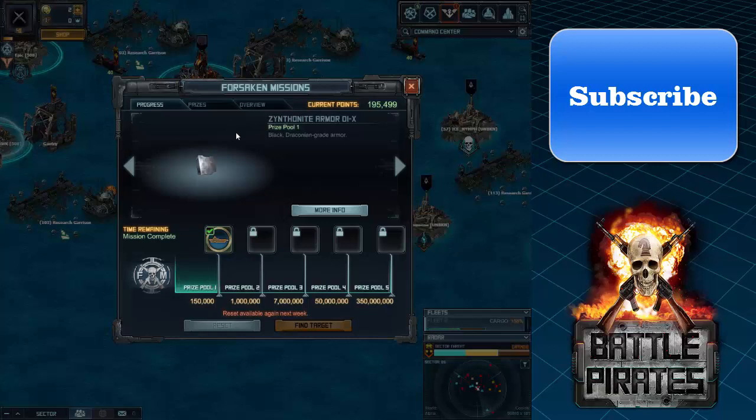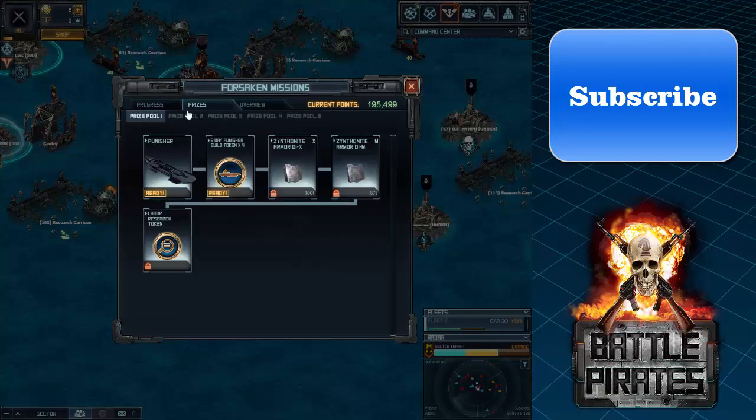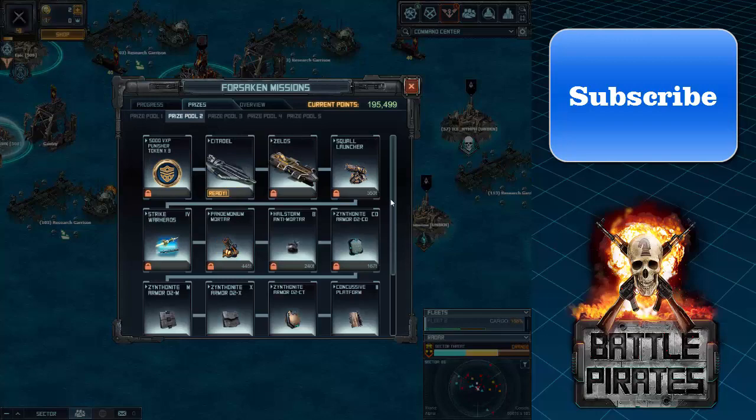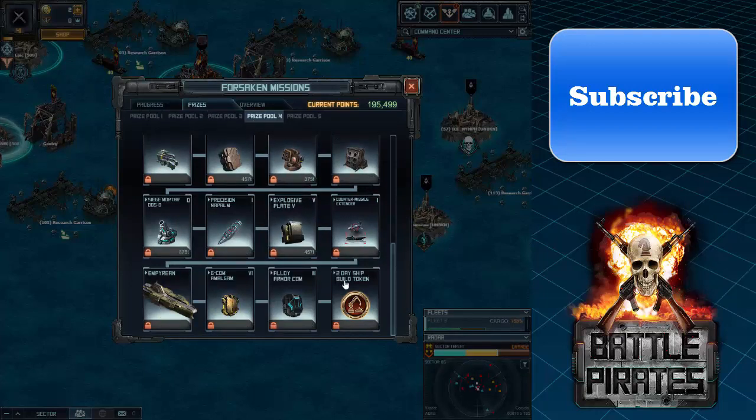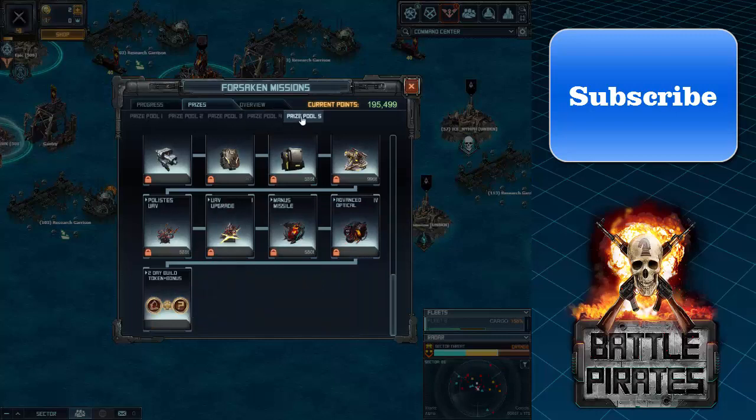Tokens are awarded on each prize pool level: Prize Pool 1 gives a one-hour Research Token, Prize Pool 2 gives a 12-hour Research Token, Prize Pool 3 gives a one-day Research Token, Prize Pool 4 — my favorite — gives a two-day ship build token, and Prize Pool 5 gives a two-day build token for building plus bonuses. The other rewards can be a ship build token or VXP token, and those are random. I've never actually hit that far myself.